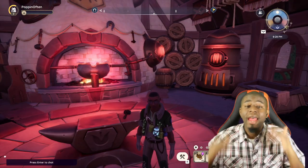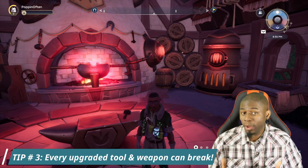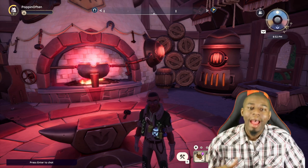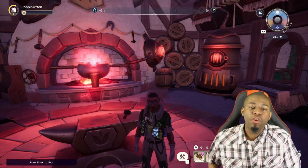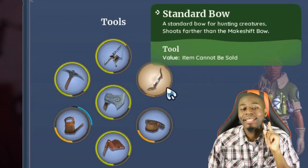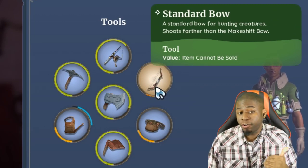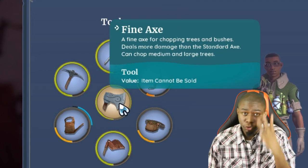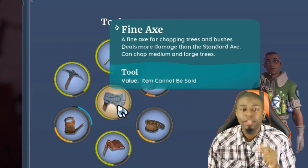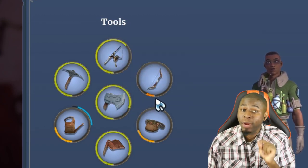Tip number three: every weapon can break, and if it breaks it will revert back to the beginner weapon. The basic starting weapon will not break no matter what. As you upgrade your gear it can break, and you'll know it's about to break based on the circle indicator you see on screen. My bow is about to break — it's a level two bow. If it breaks, I go back to the beginner bow. I have a fine axe, a level three axe — if I break that I go back to level one.